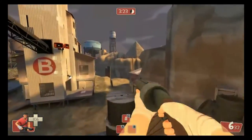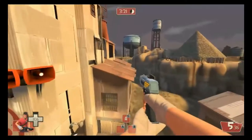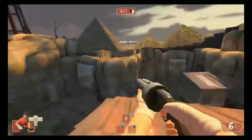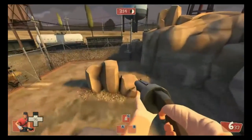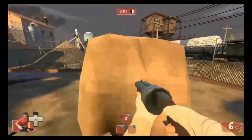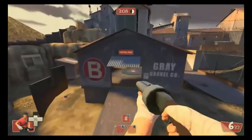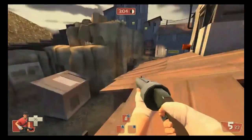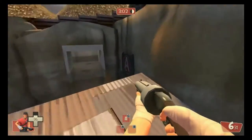Scout doesn't have rocket jumping, but even without it, with weapons and stuff, he can get to places where he really shouldn't be getting to — like on top of this roof, which usually is generally only accessible by Soldiers and Demomen and very clever Engineers. But even without using his extra weapons, you can get up here, which can help you get to where you need to.